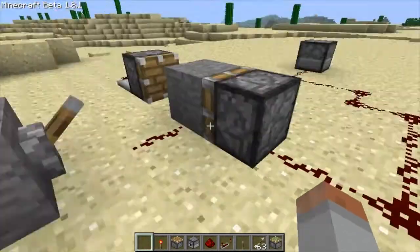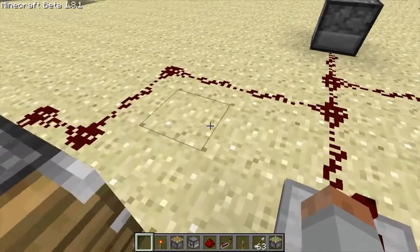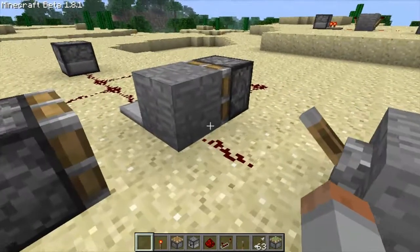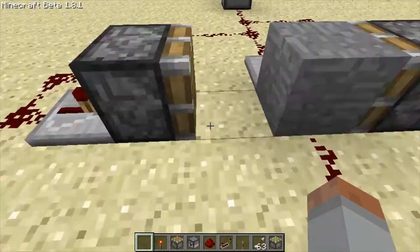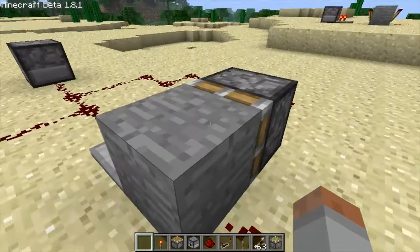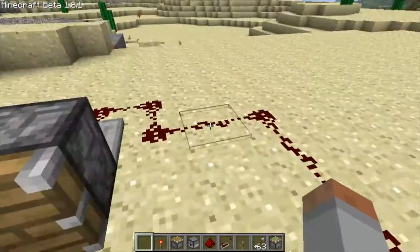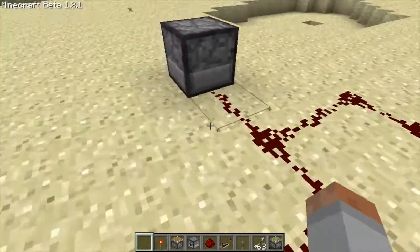So this is just the basic design for it. This piston right here I thought of right before the video because sometimes it gets a little glitchy. You'd start it and stop it and the block would stay over there and the piston would go back and you couldn't just press it again. So I thought of this where it pushes it back.